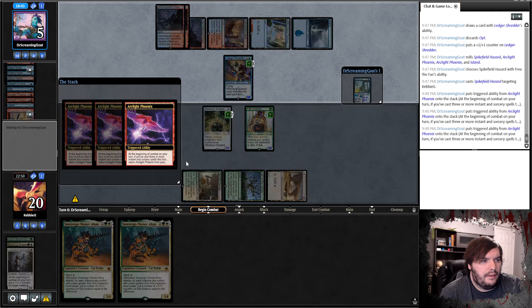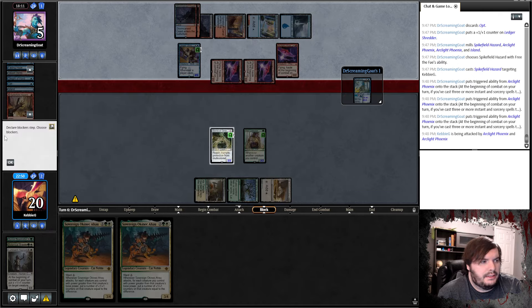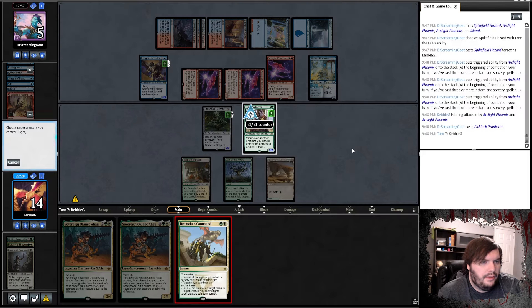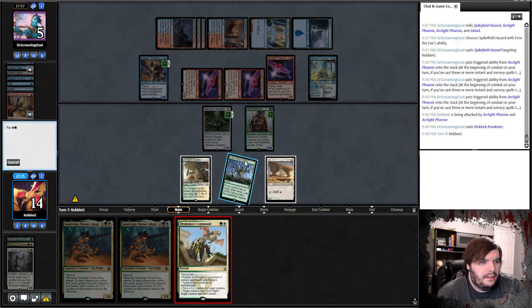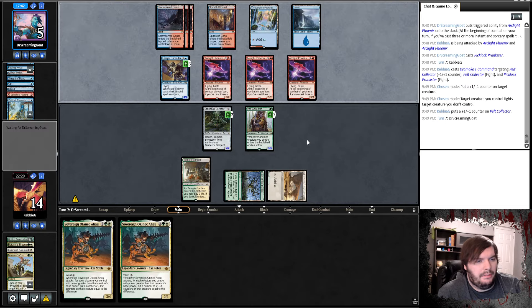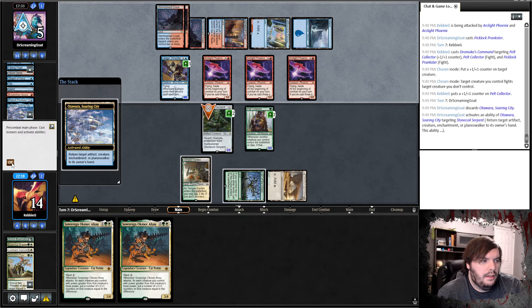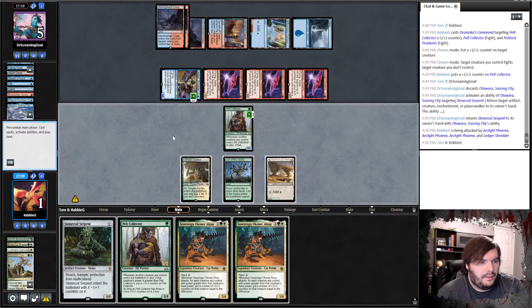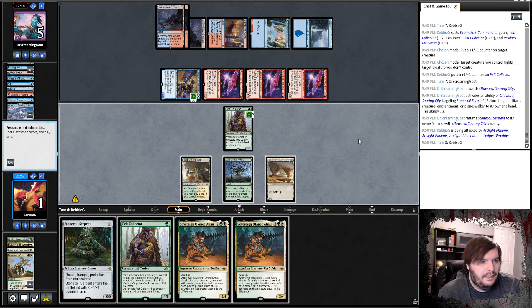Free the Fae, two Arclight Phoenixes in the yard, and then Haze. Now he gets back three Arclight Phoenixes, attacks for 6. Take it, plays a Trickster — Prankster, counter, fight, put it on the Pelt Collector, fight the Prankster. He got 13 points of damage coming across. We do have a blocker though. Ottawara — that's not good. Attacks out. We're at 1. Yeah, we just did not draw anything at the end.